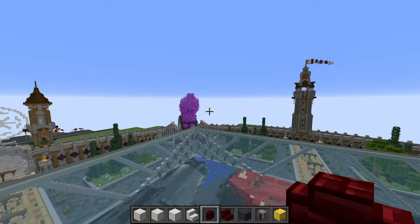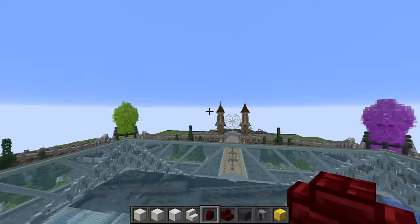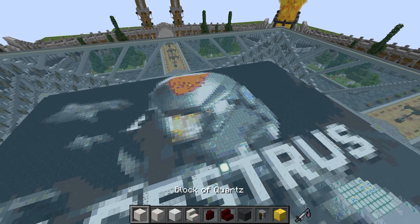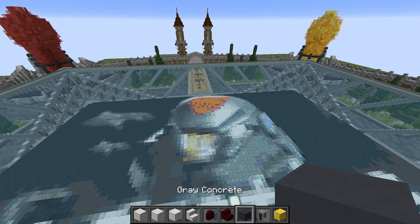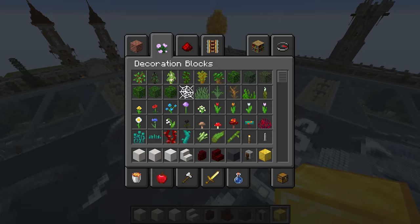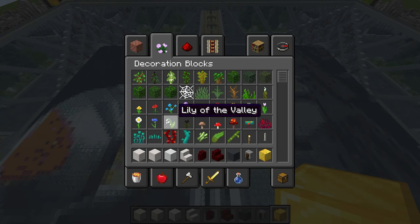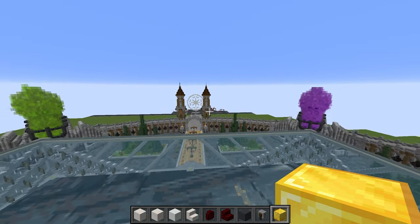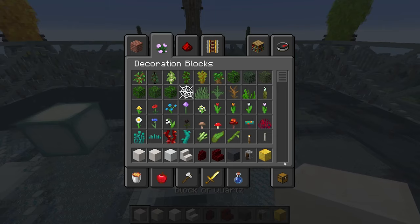Let's get into the build. Starting off as usual, facing towards the green and purple crystals is going to be the front. We're going to start with these materials: block of quartz, smooth quartz block, white wool, quartz stairs, red nether brick wall, red nether brick stairs, gray concrete, and grindstone. We'll also use a temporary block — probably a block of gold, which I almost never use apart from on one build.